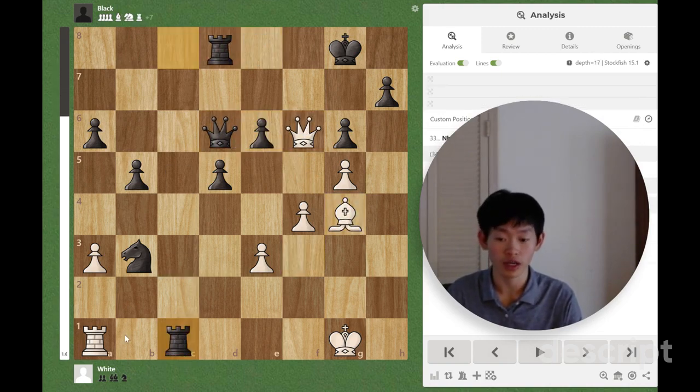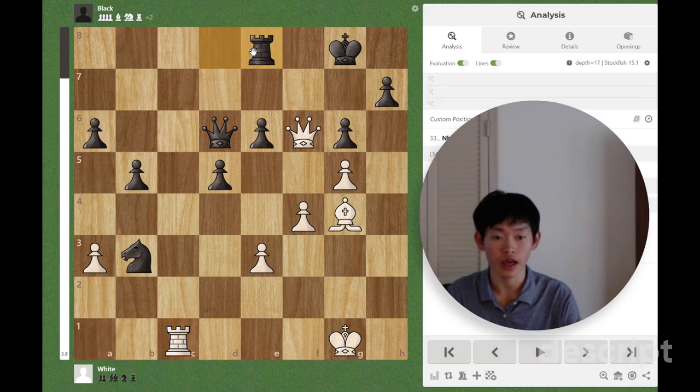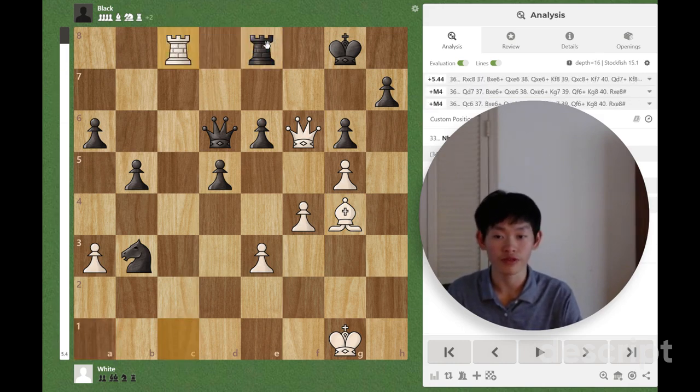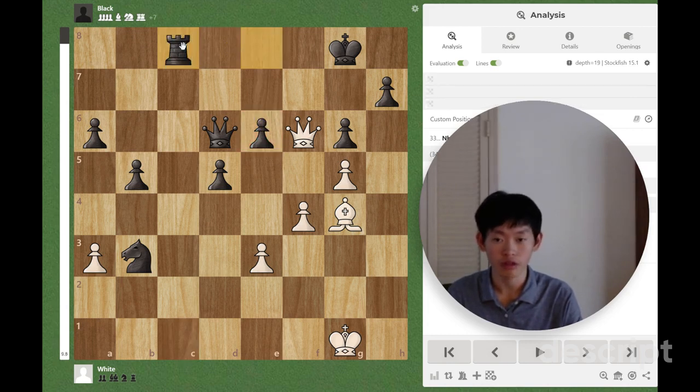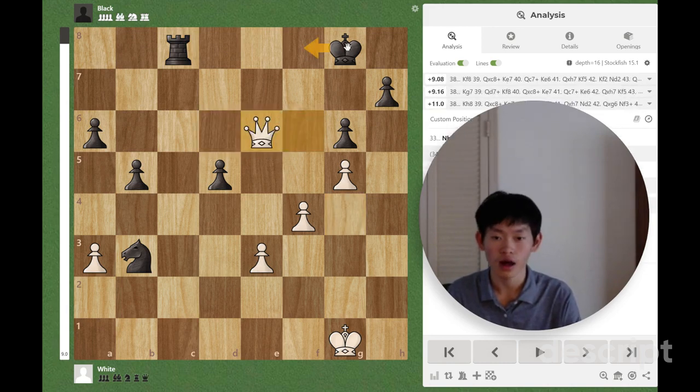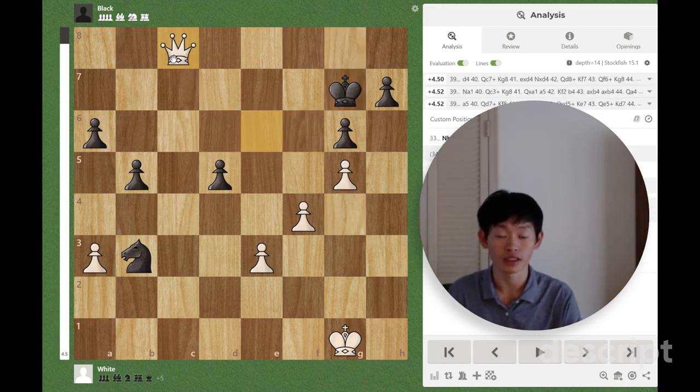And if Rxc1 check, Rxc1, Rxe8 — there is, as I said, the only winning move: Rxc8, deflecting the rook from defending e6. And after Rxc8, we play Bxc6 check, Qxc6, Qxc6 check. The king goes somewhere, we take on c8, and we have a winning queen endgame.